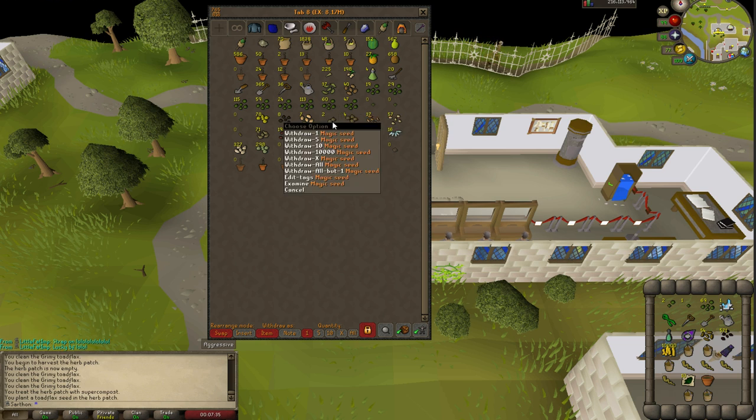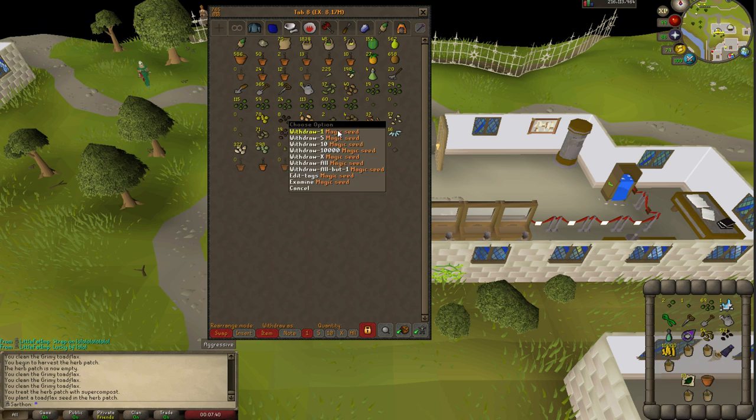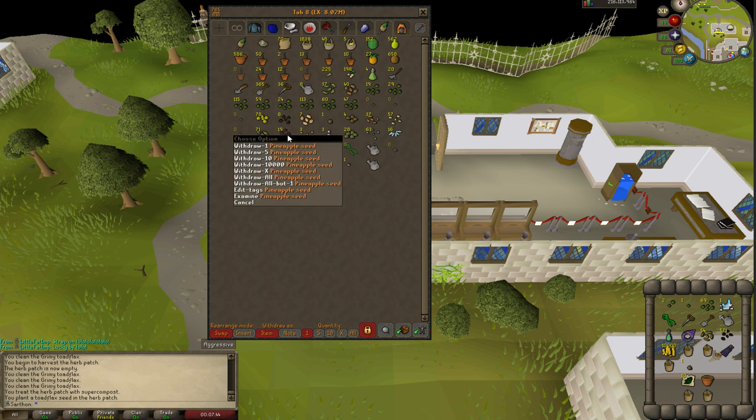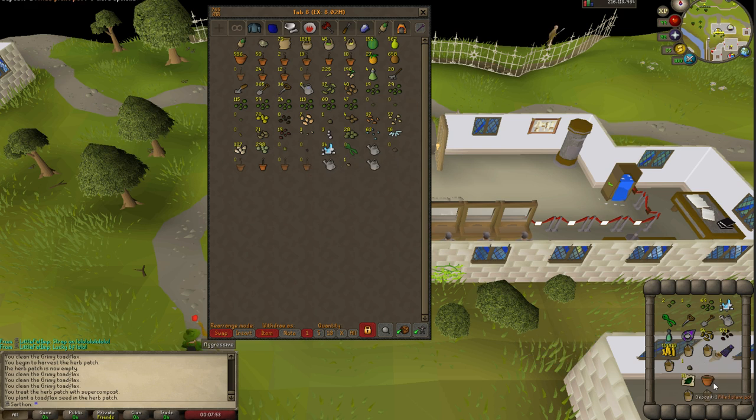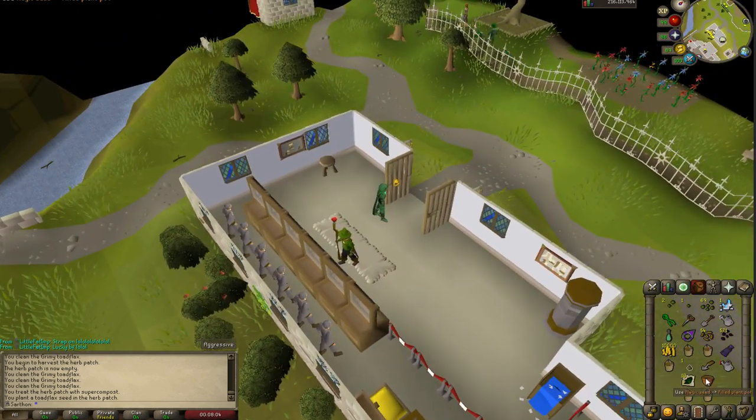You're going to need some kind of tree seed. In this example, I'm going to be using a magic seed. You can also use a type of fruit seed, but you have to have the required level. For example, if you're doing oak, you're going to want to use an acorn. We're going to use it on this filled plant pot. Make sure you have a gardening trowel and a watering can because you're going to have to water this sapling. I'm going to use the magic seed on the plant pot and water it.